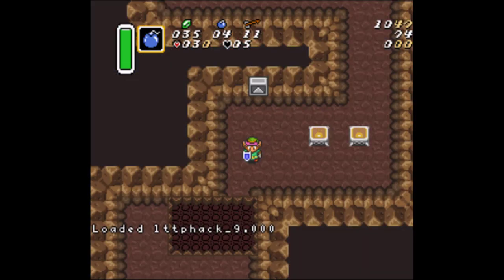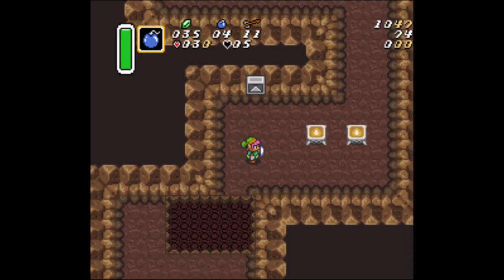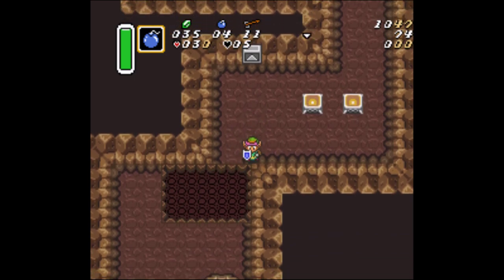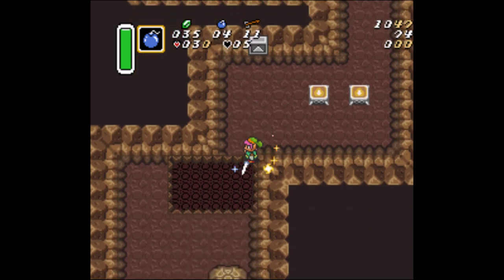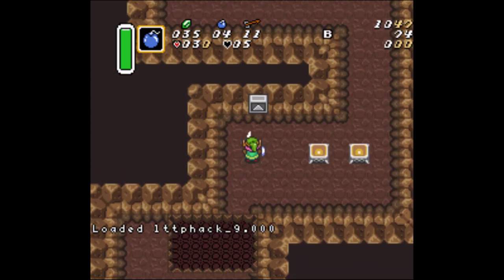Another place you can use this is in Spectacle Rock Cave. We're going to use the Spin Slash setup here, but going the other direction. In this one in particular, your X coordinate matters — you can't just do it from any spot left and right. It has to be a very particular one, and I have no easy way to find that. What I basically do is I try and walk into the corner, so the corner pushes me as I'm doing the jump. The Spin Slash setup itself is going to be the same: we're going to hold the sword away from the hole, let go of B when we get close to it, and then hold away from the hole during the animation.